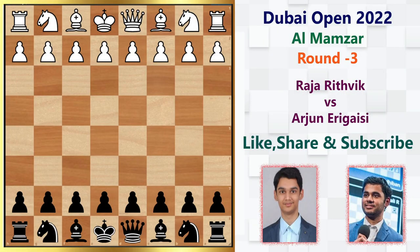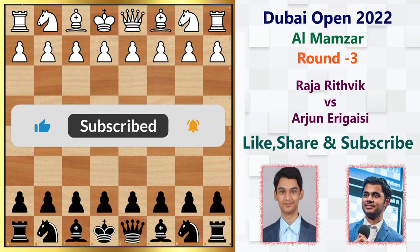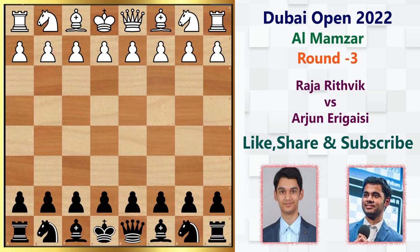Hello everyone, welcome to Chess Visor, your wise choice to improve chess. In today's video, I'm going to show you another game from the Dubai Open. It was round number three where Rithvik Raja was paired against Arjun Erigaisi. Before we begin, if you are watching this channel for the first time, please consider subscribing and press the bell icon to get notified for future videos.